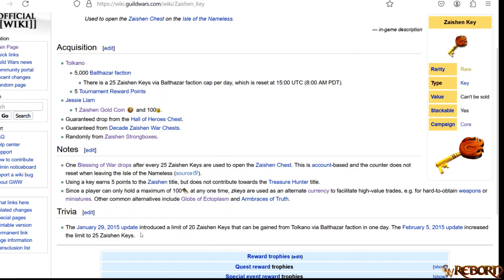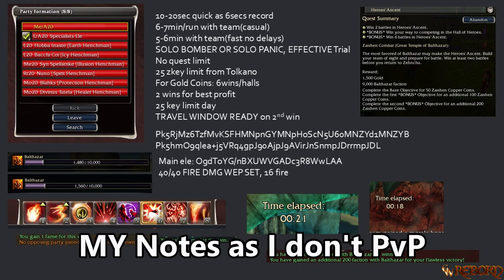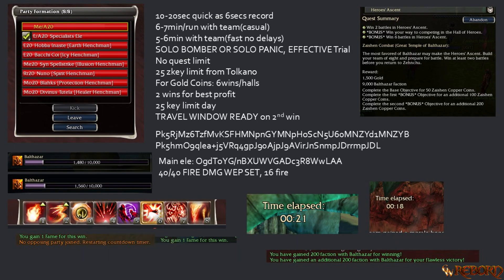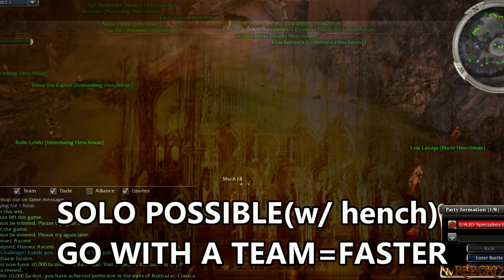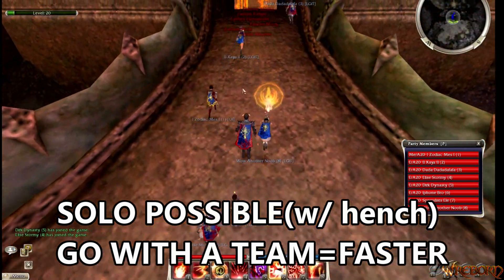Here is a set with some quick wiki screenshots and notes, because I don't do a lot of PvP. I'm going to be doing a Heroes' Ascent set as an elementalist, pretty much nuking it with the team. Definitely recommend using a team of eight elementalists, or one mesmer and seven elementalists.